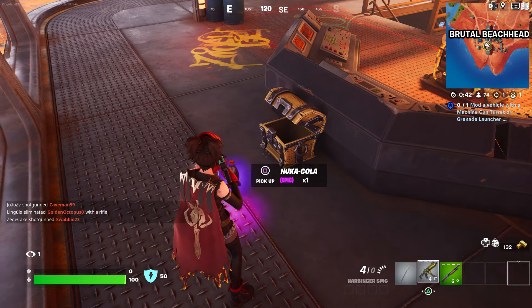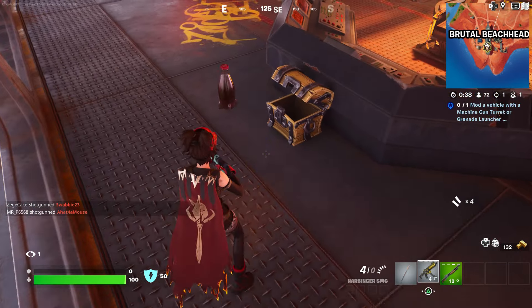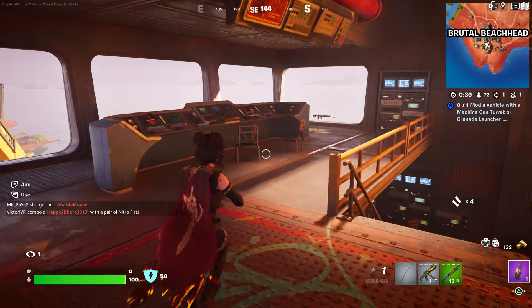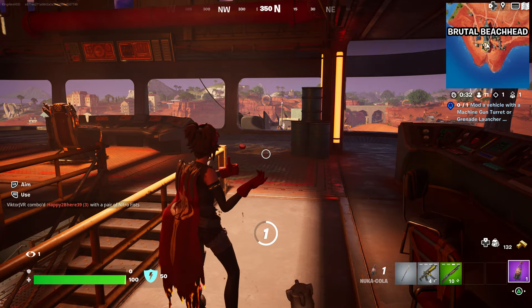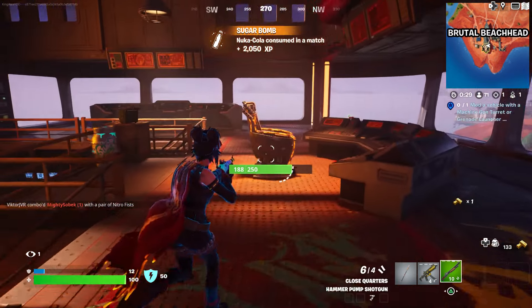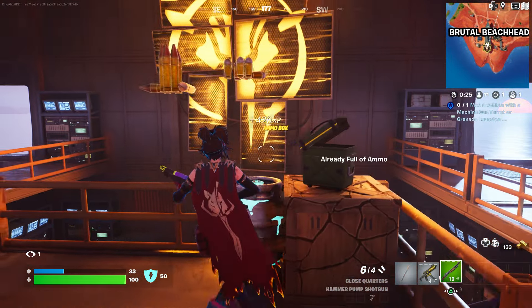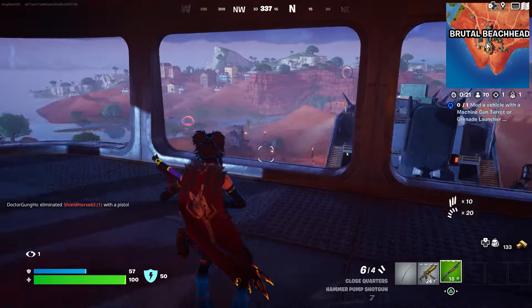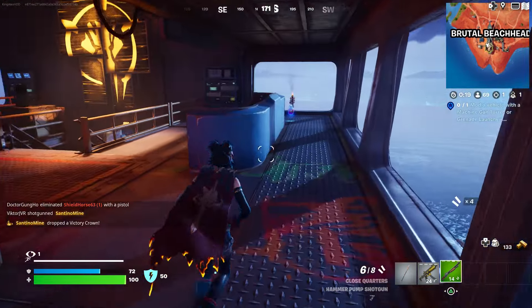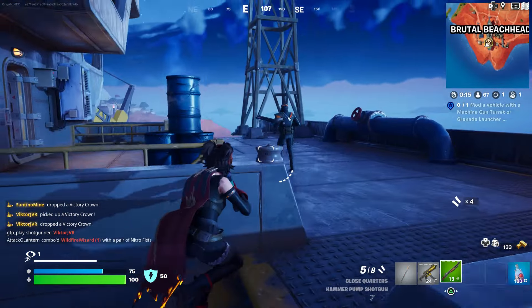Another location where you can find the Nuka Cola is by the chest — grab it, it's really good. The Nuka Cola will give you infinite health, which will definitely help you out. If anyone wants to find the Nuka Cola, you can find it in a regular chest around the map. It doesn't need to be here, but this is one location I like to go to.